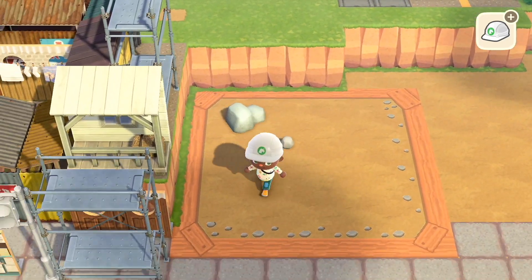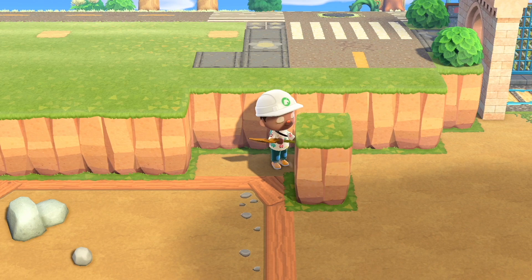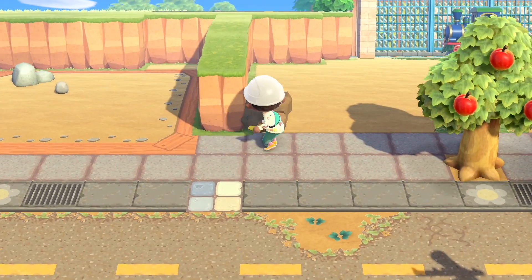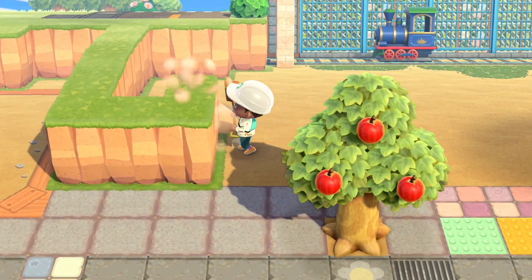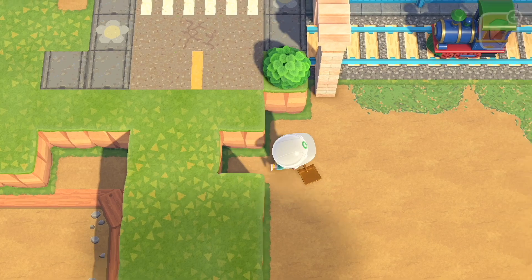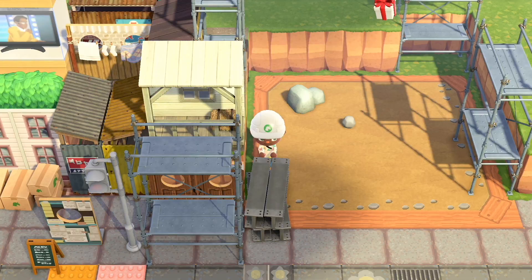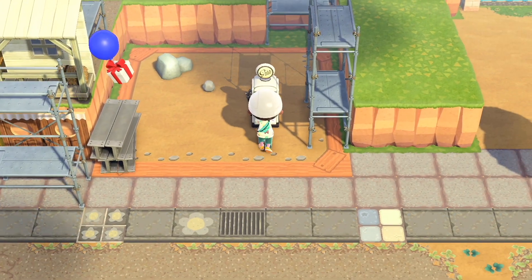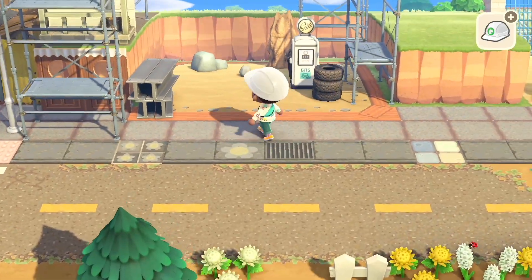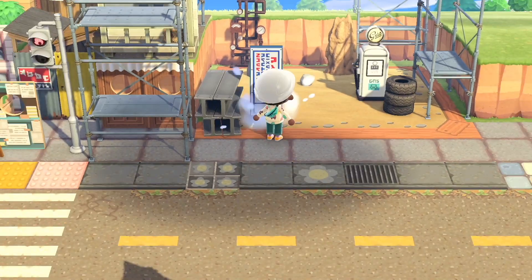Now we're moving on to the next section. I had this rock here that just spawned naturally and I decided to make a construction site. I wanted to have an indent as if they're building a new building here, so I came up with the idea of making it a little under-development, under-construction gas station. I'm going to have a little 7-11 built in this section, so I add a lot of the construction items.